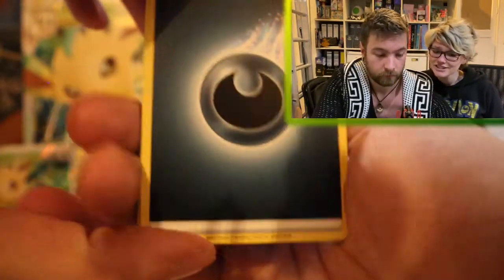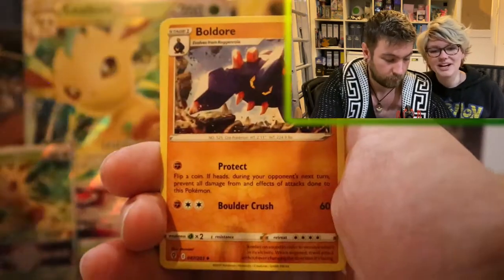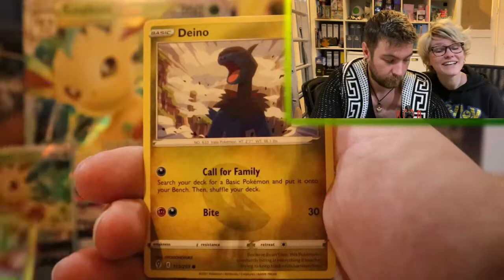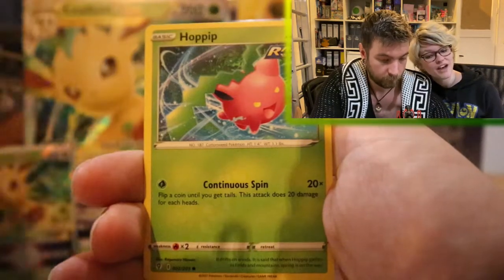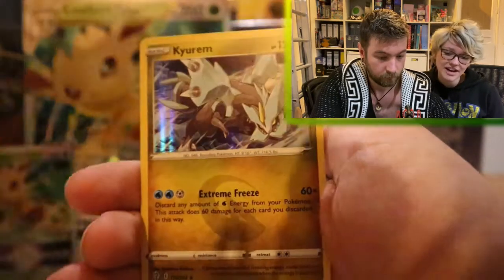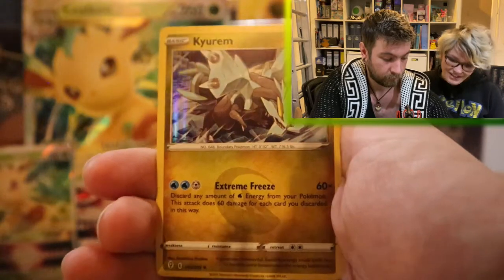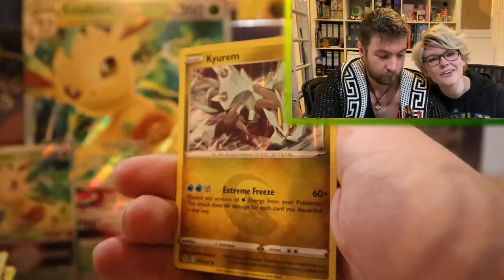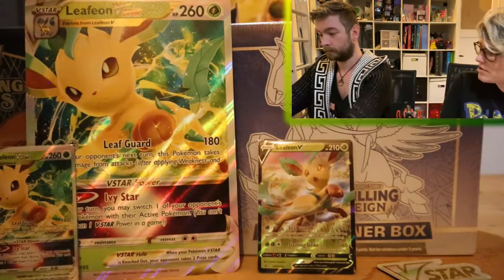Let's see if we can have some first pack magic. This is the first pack of the box. We got Flabébé, Meowstic, Palpitoad, Diancie, Teddiursa, Feebas, Hoppa, a Reverse Klinklang, and VMAX — and it is a holo. The holo in this set is pretty subtle on some cards.